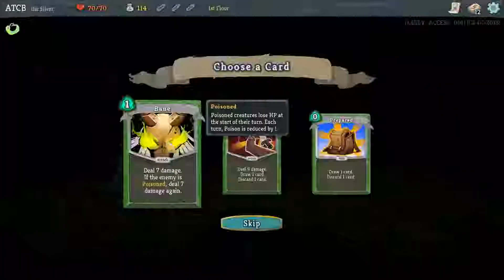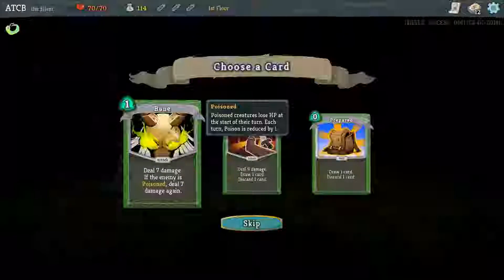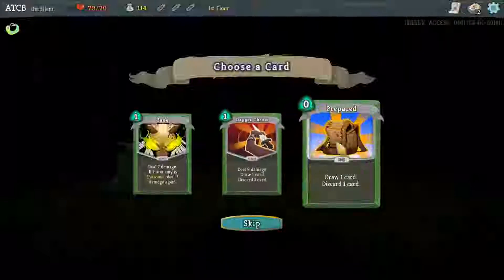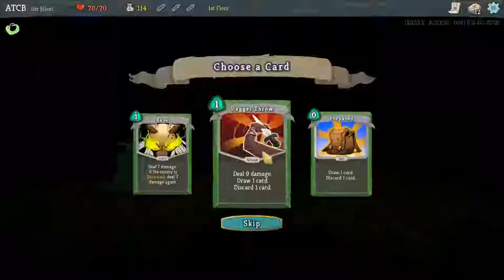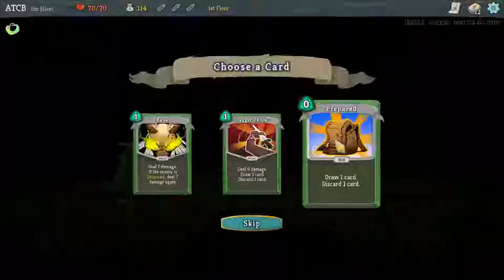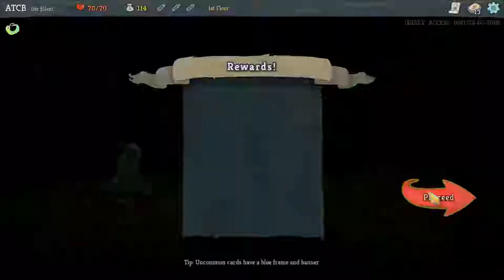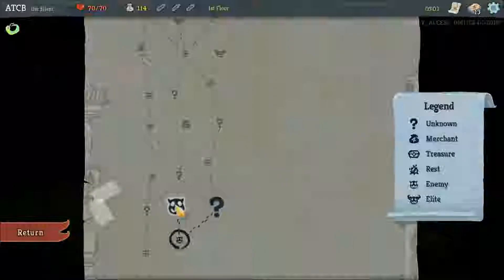15 gold. Let's add a card. Bane: deal 7 damage, if the enemy is poisoned deal 7 damage again. We don't have any poison at the moment so that's not really worth anything. Deal 9 damage, draw 1 card, discard 1 card - that's just 9 damage, more than prepared, but for an extra cost, yeah, we'll take that. We'll take the Dagger Throw. Oh no, we've got 2 fights anyway. We're fine. Let's take 2 fights.